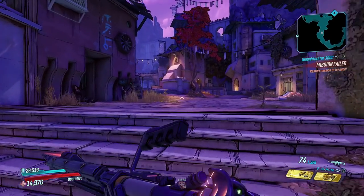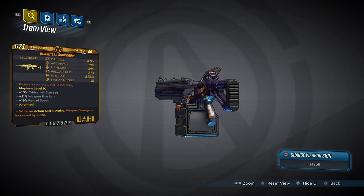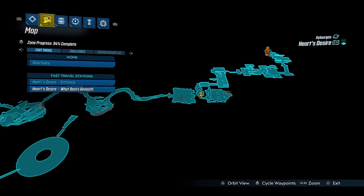At number three it's the Soul Render, a Dahl assault rifle exclusive to DLC 2, which can only be dropped from either Tom or Zam. You fight them here in Heart's Desire.